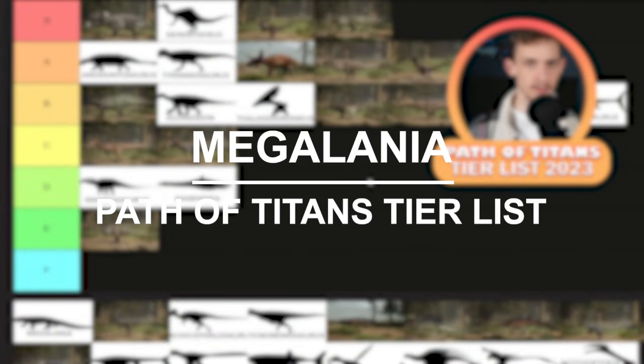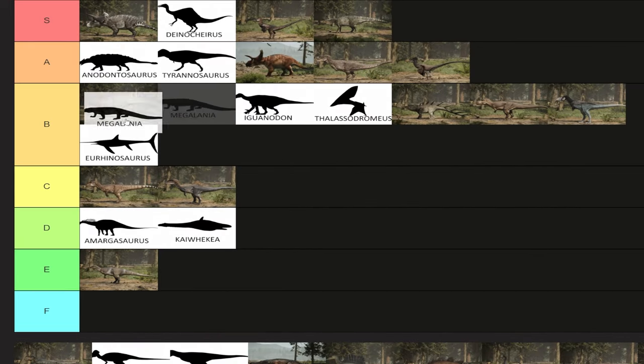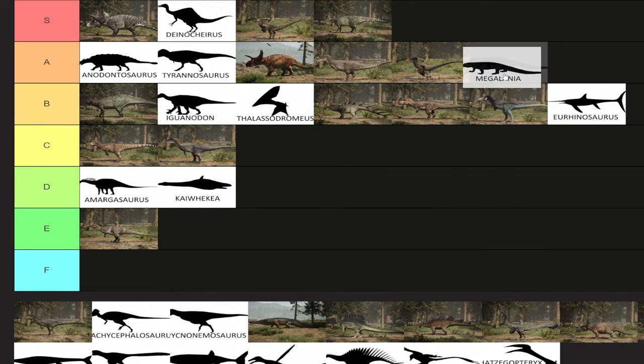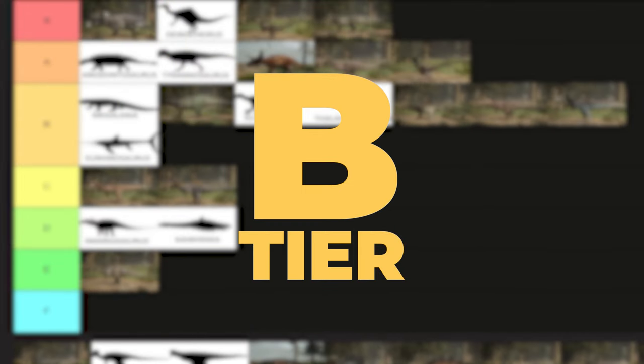Megalania has been turned into a bit of a menace lately. It's been dropped down from a 3-slot to a 2-slot, replaced in the 3-slot by Metriacanthosaurus. Its combat weight has been dropped, overall health has been dropped, damage output has been dropped. However, it's now more mobile and more of a nuisance — its stamina and speed got buffed. I'm going to say it's definitely in B tier, either B or low A. As a pack creature, if you utilize it right, it goes into A tier, but for now slotting it into B.